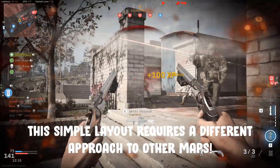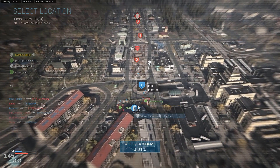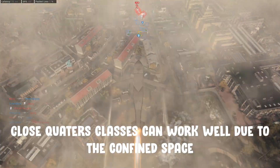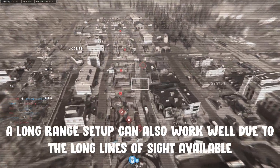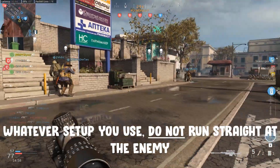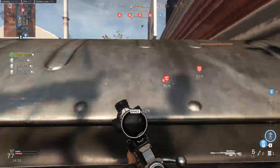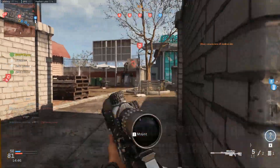This incredibly simple layout makes combat very different to traditional ground war maps, meaning you need to approach it a little differently if you want to have some success. For the best results, you either want to commit to a close range build designed for close quarters pushing, or you want to make the most of the long lines of sight this map has and use either a sniper or long range build of an AR or LMG. You do not want to be charging straight at the enemy objectives as this just doesn't work. You need to take a tactical approach due to the meagre amount of cover around. Make the most of the three lane system this map is built on — moving between them will allow you to take on smaller groups of enemy players.